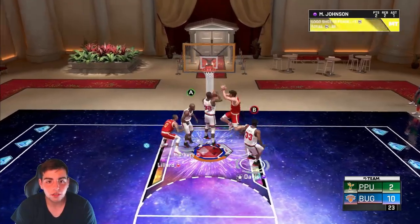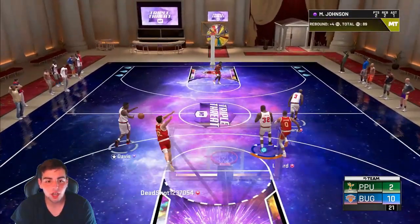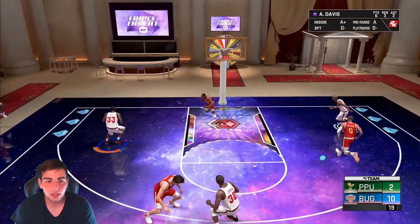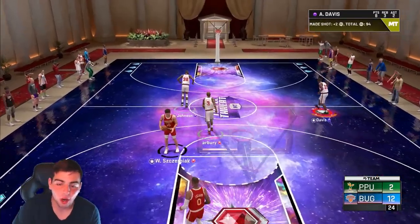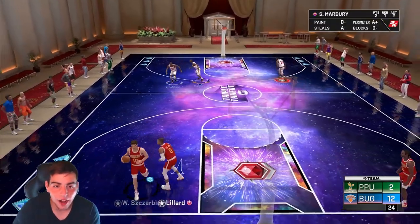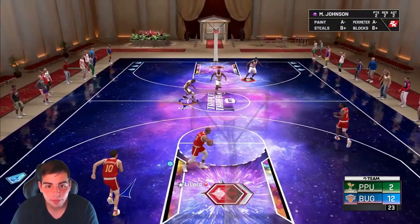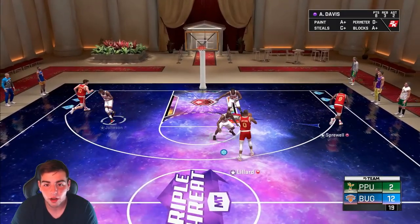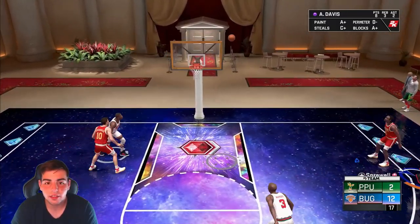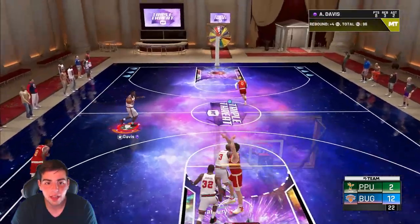We're gonna try to work it. We got clamped. Magic Johnson at the center position is a glitch. Let's stop and pop. This is a good card — he's 6'9", I'm putting him at power forward. This card is good. This is one of my favorite cards in the game right now. Clamp D's. Antonio Davis is clamping and having a day.